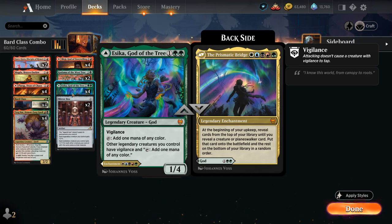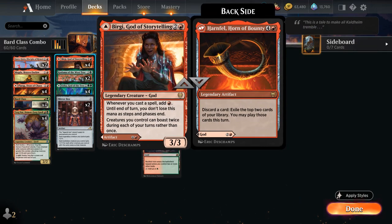We can also potentially play Prismatic Bridge thanks to the mana fixing Sika provides — a legendary enchantment that at the beginning of our upkeep reveals cards from the top of our library until we reveal a creature or planeswalker, which we put straight onto the battlefield. Having four copies of Sika means sometimes we get to play Prismatic Bridge, similar to Burgi giving us that flexibility.